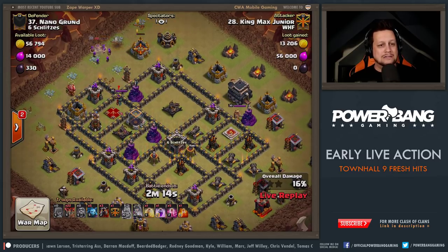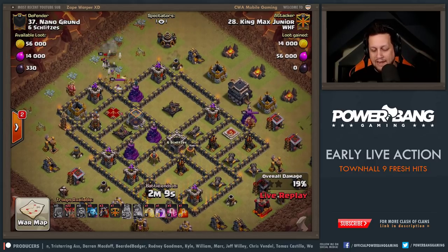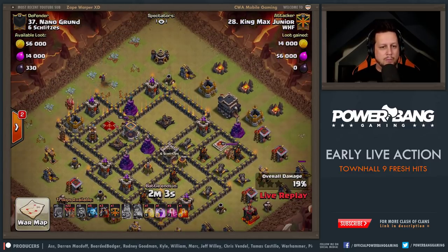So far, not looking so hot. Another Tesla pops up, which is actually going to limit his ability to get in, take out that enemy Queen, and she does not go down. So no other way to take care of that with his air army. He's got to hope for his pups now to take care of the Queen.